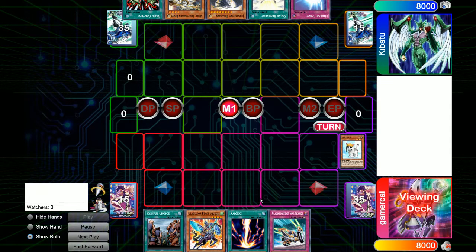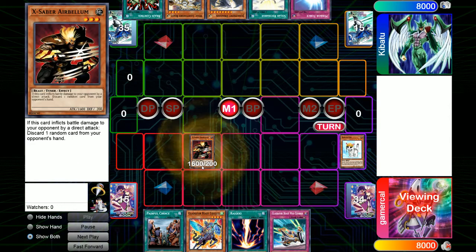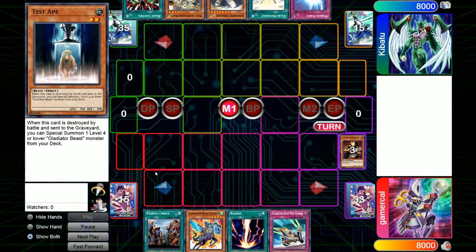So we go first. We've got Rescue Cat over here — this has been errated, but it doesn't actually matter here because we're using it for a synchro summon. We bring this out, send it to the graveyard, and get two Beast Monsters level 3 or lower to the field. It's going to be Egg Saber, Air Bellum — the tuner I generally use — and Test Ape is level 2. These are both Earth Monsters, so they synchro into level 5, and being Earth Monsters, you can use this for Naturia Beast.